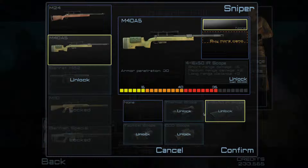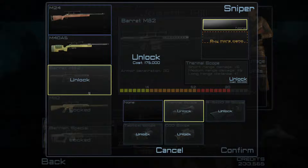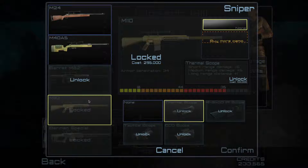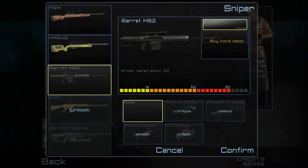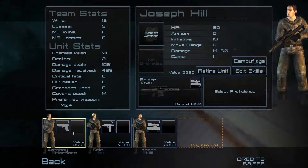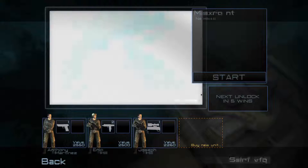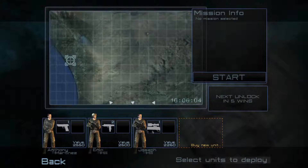This one — 8,000, 10,000... I'll get this one for 200 and confirm. Beast beast beast beast — level one sniper. That's a pretty awesome one. I like snipers: they don't get hurt that much and they have long range shots. They're basically your backup man.